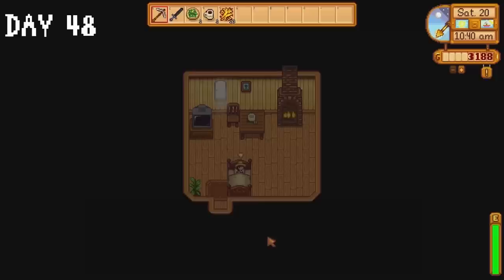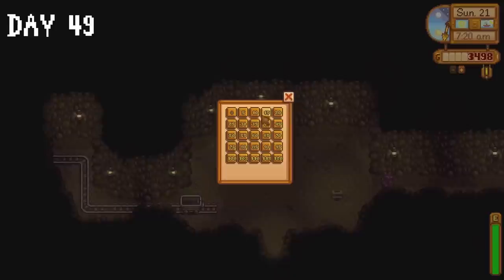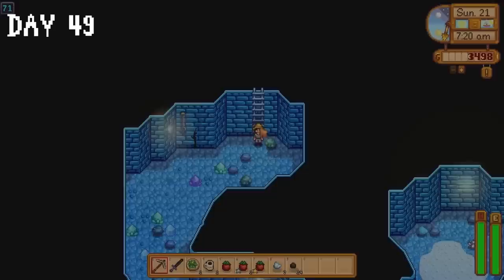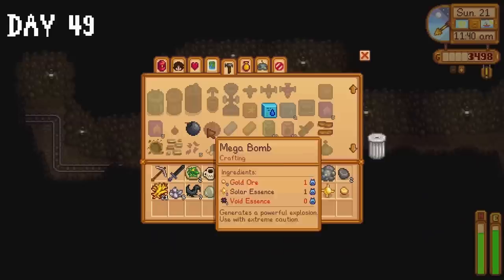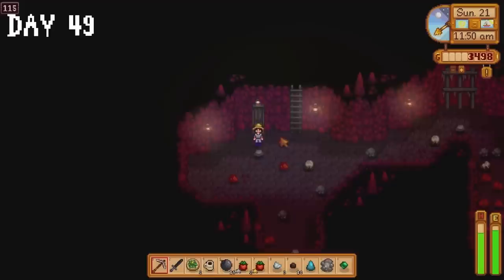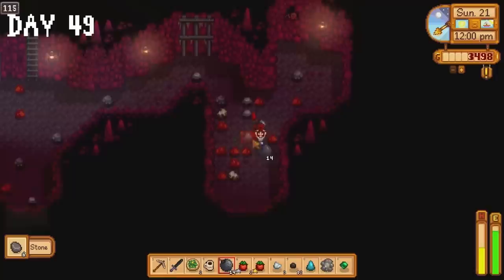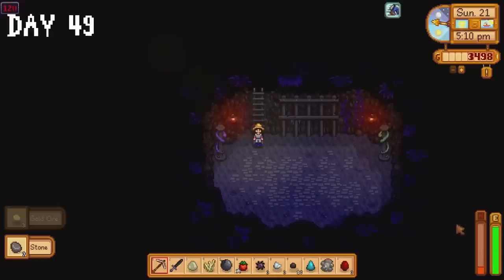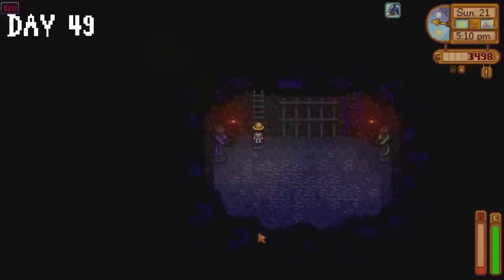On day 49 the travelling cart isn't selling what we need. I'm starting to get a bit anxious now. I decide to cool my nerves by heading to the mines with a plan — I go down to floor 70, then immediately to floor 71 to collect iron ore there, return to the surface, and repeat. I use the iron ore to make bombs, then head down to floor 115 making my way to floor 118, using bombs to blow up clusters of rocks. The whole point was to get as many geodes as possible. After a few minutes I emerged with 1 omni geode, 1 frozen geode and 1 magma geode. I was disappointed — maybe it wasn't a good plan. We did get a good bit of gold ore though.